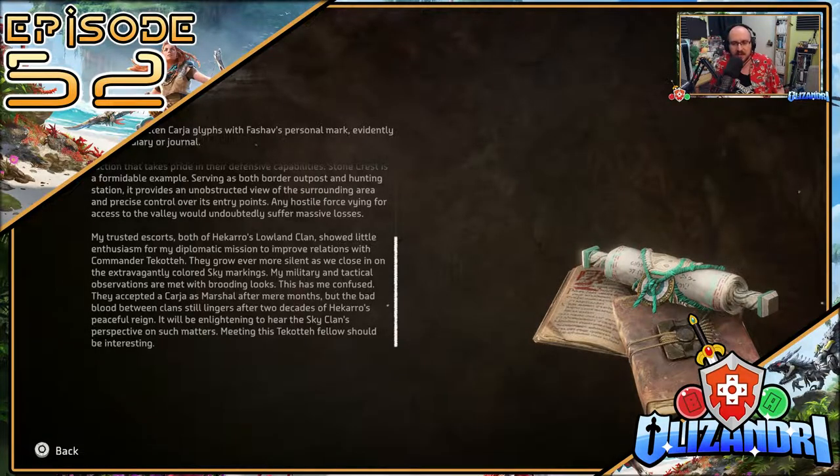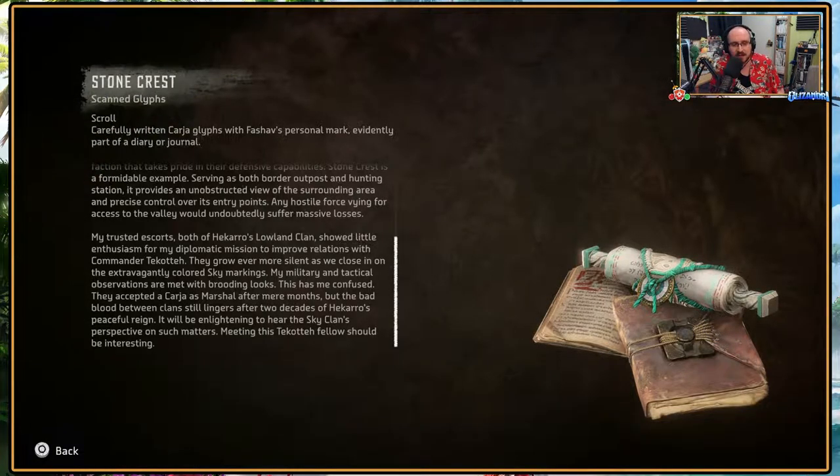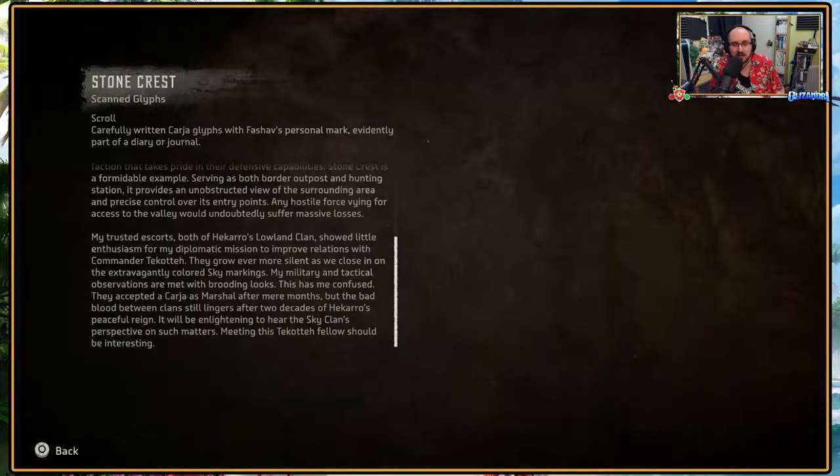Welcome back, guys, to Horizon Forbidden West, where last episode we took on the long journey to Stonecrest and the Sky Clan's domain, along the way solving the Runner's Wild Relic Ruin and taking out the Rebel Outpost nearby with the help of their own static defenses, before then reaching our destination as we now meet with our contact.